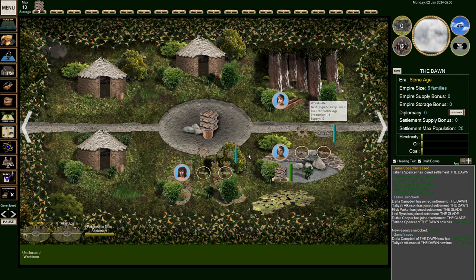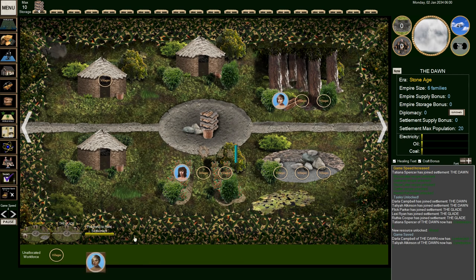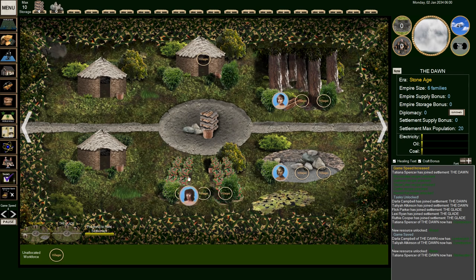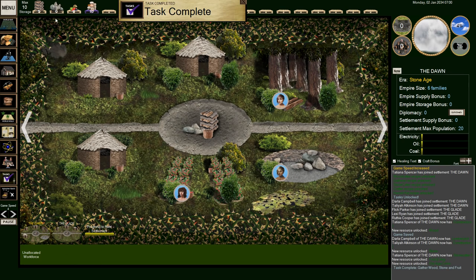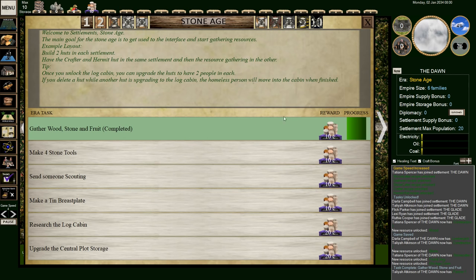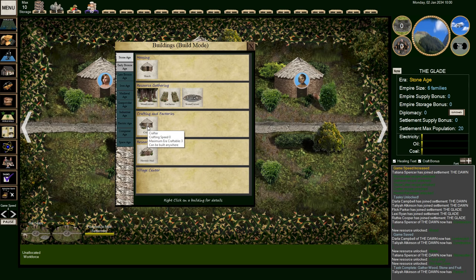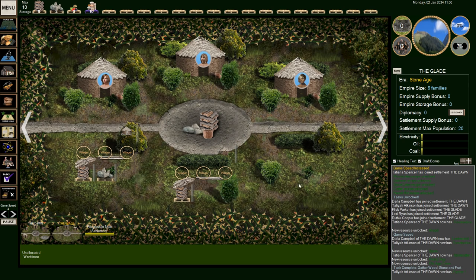We'll slowly try to explain what all is going on here. There's a quarry, so we'll go ahead and work over here. We've got a gatherer now — resources will start popping in. We've also got ten coins because we completed a task. Next task is to make some stone tools. Over here at the glade we have three people: Lexi, Ruthie, and Flick, who are doing absolutely nothing. So let's make ourselves a crafting hut and a hermit hut — that's my researcher.